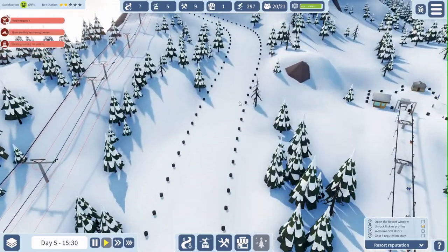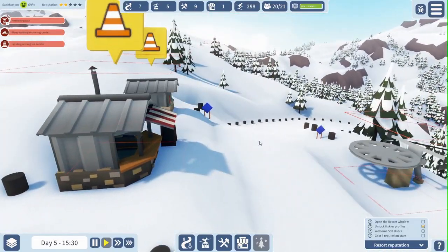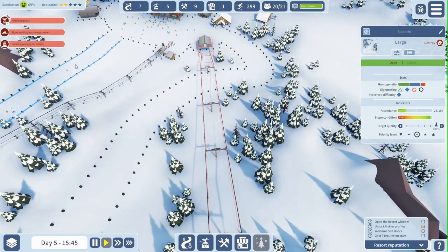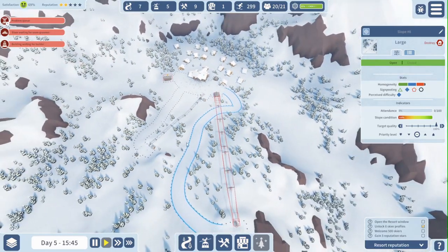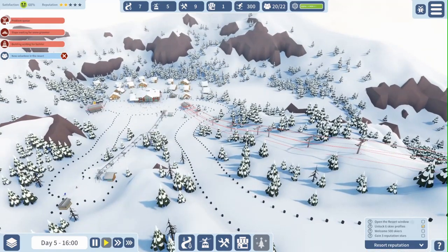And it looks like they have actually finished the descent here, and it is a blue slope. Let me see what the perceived difficulty is — also blue. So then we have two blue slopes here. Well, that is a shame because I had actually hoped I would get one red slope in here, but I can live with that.